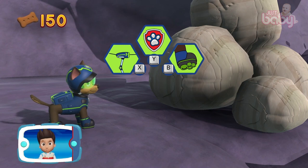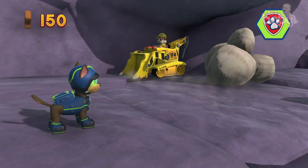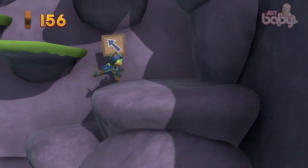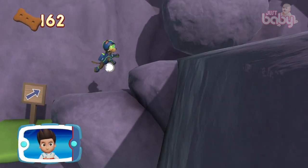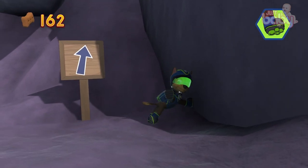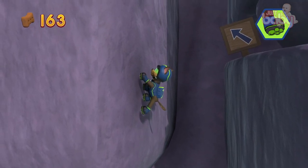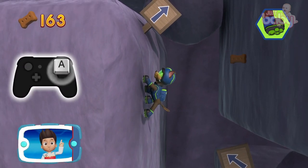Pick the pup ability that you should use. All right, now we can keep moving. Collect all the pup treats you find to earn pup treat awards when we get back to the lookout. Pick the pup ability that will help you to keep going. You did it! You can switch sides by pressing the A button.